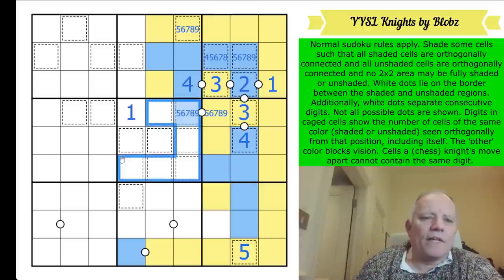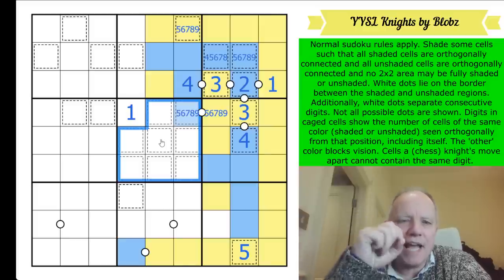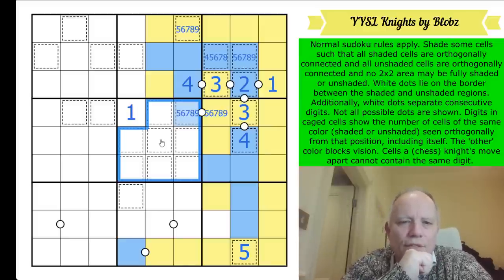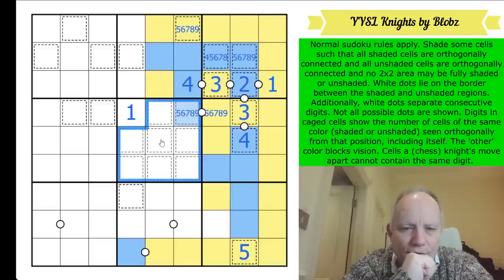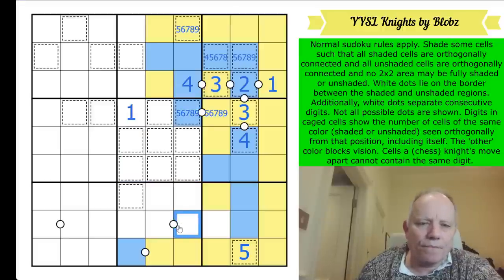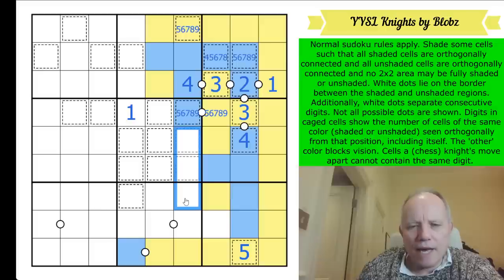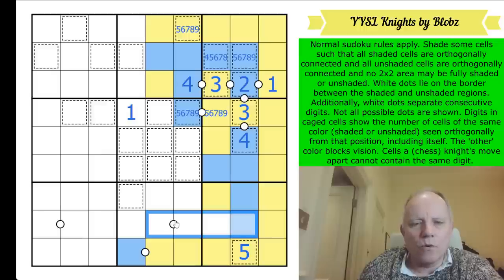Maybe I have to think about the fact that one of these is going to be a nine - a big number. I suspect blobs has done incredibly well to fit eight cages into a single box with this rule set at all. Now I'm considering: does blue have to escape through here? If this was a yellow cell, by checkerboard rules those would all become yellow, blue would have to escape through here and it's not allowed to because it would go through what has to be a wall. So that is blue.